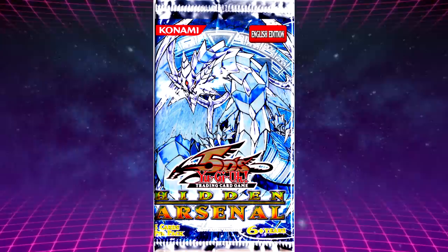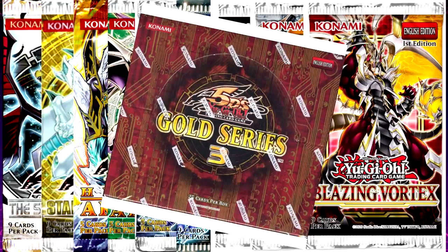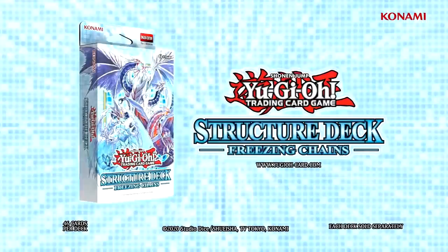The archetype made its first debut in 2009's Booster Pack Hidden Arsenal. Further support would slowly be added over the next decade in packs: The Shining Darkness, Star Strike Blast, Hidden Arsenals 2, 3, and 4, Photon Shockwave, Battles of Legend, Light's Revenge, Lightning Overdrive, Blazing Vortex, Gold Series 3, Duelist Saga, and the most recent support in 2021's Structure Deck Freezing Chains.